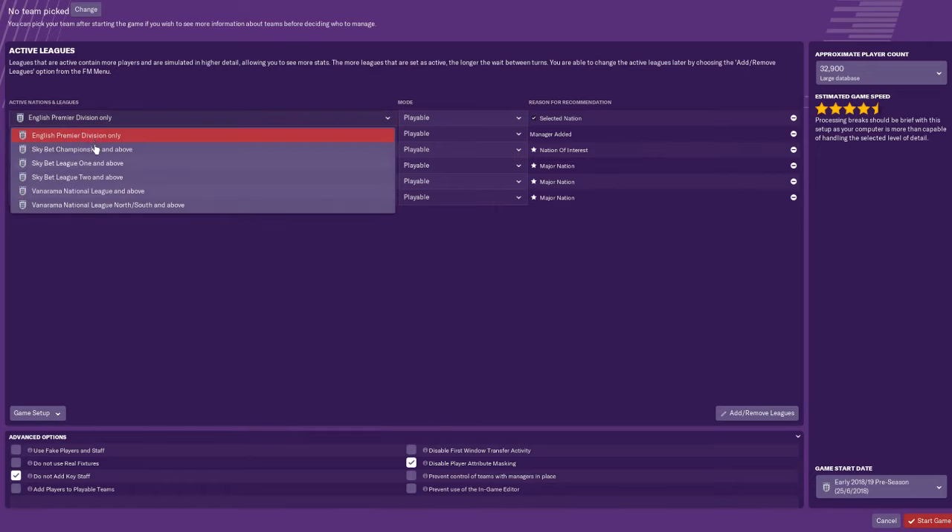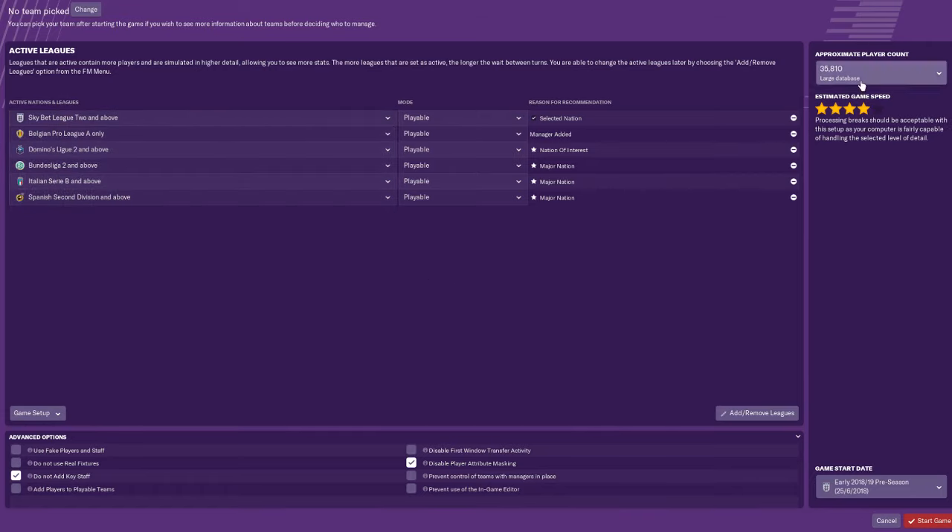Taking a couple of leagues out has actually gone up my estimated speed by half a star. I'm going to go 'League Two and above' for England. For approximate player counts, you can choose small or large - I always play on large, because there are players in reserves or under-19s of clubs in the French second division that I've scouted in previous saves and want to sign next time.